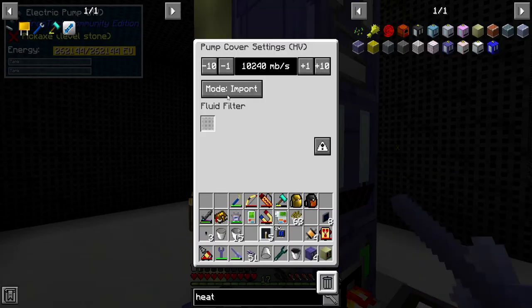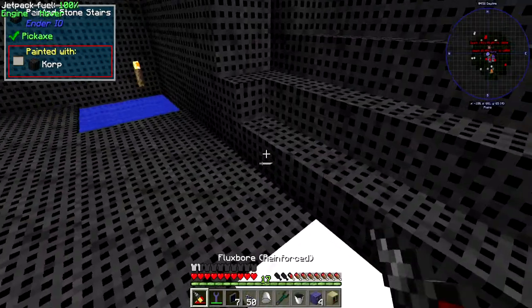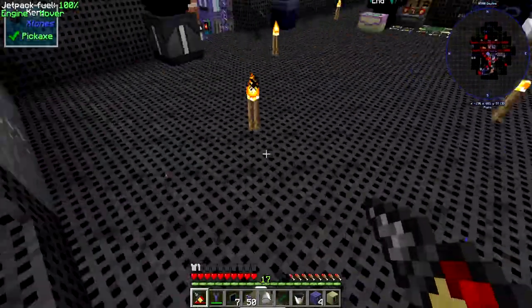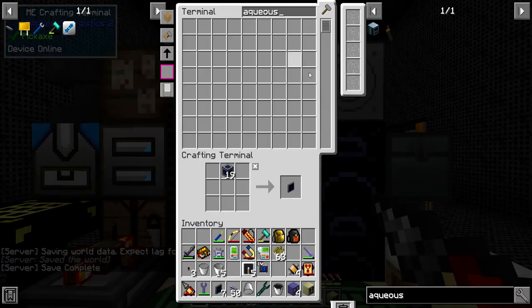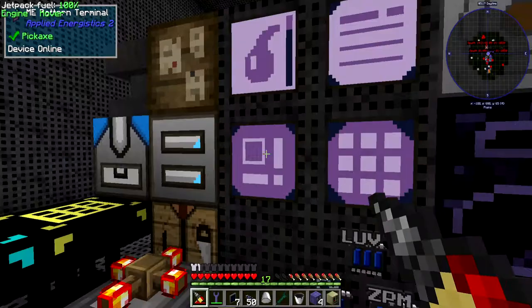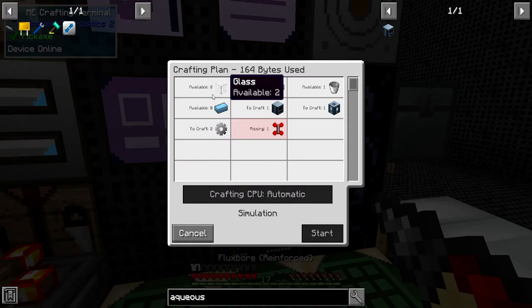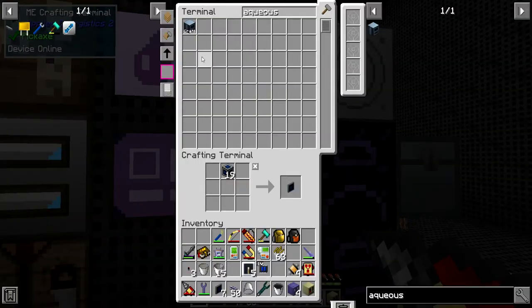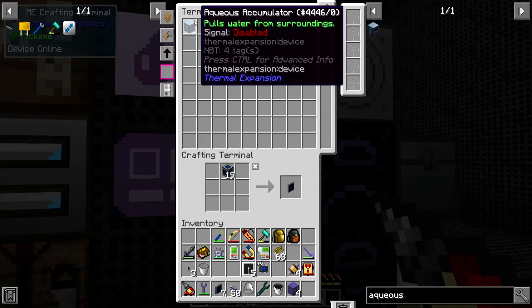Now that I think about it, I think I may have turned off my water supply. I'll have to see what I did. No — okay, that's being pumped. This might be a good time to get into aqueous accumulators. Let's see — aqueous accumulator. We have the means to make thermal expansion machines. Let's see how likely it is we can make this — I need the redstone servo, which isn't that involved so that's good. Okay, aqueous accumulator go. So once that makes, we should be able to use this without much issue.